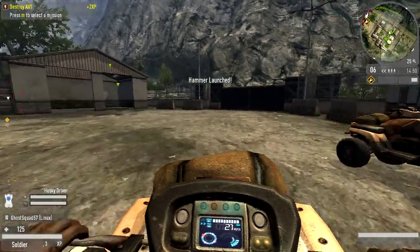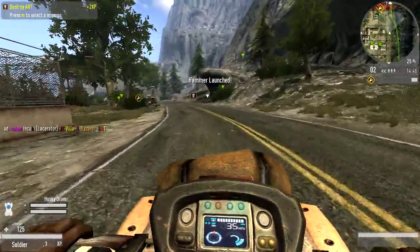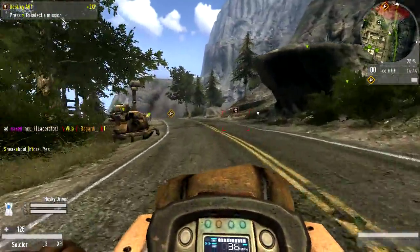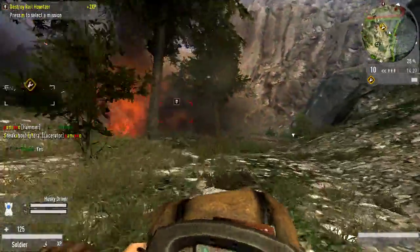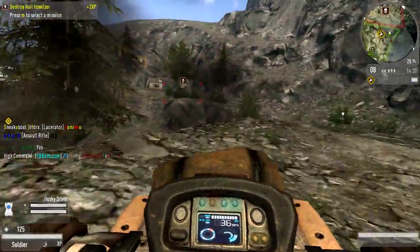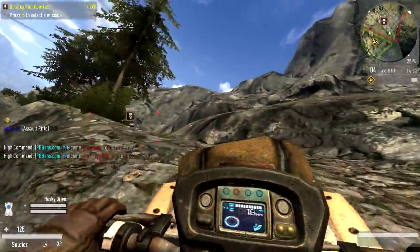Let's go ahead and get on this Husky here. The storyline of this game is pretty interesting — it takes place during the Strogg and Human War. These are the same Stroggs from the Quake series. That's why they call it Quake Wars, because it's sort of a prequel to the Quake games.